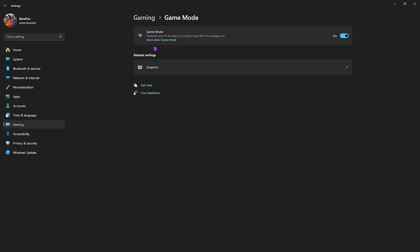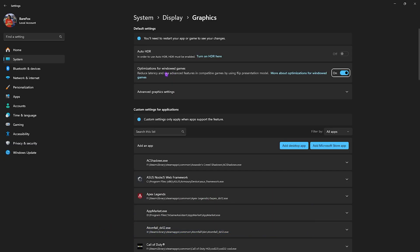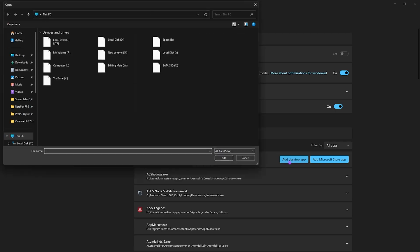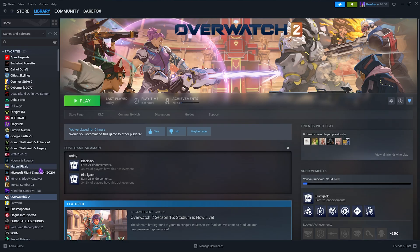Click on Graphics Settings and enable Optimizations for Windowed Games to reduce input latency. Then click on Advanced Graphics Settings and enable Hardware Accelerated GPU Scheduling to utilize your native graphics card and optimize your FPS. After that, click on the Add Desktop App button.